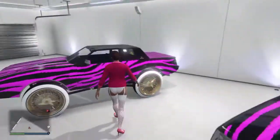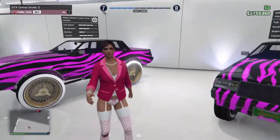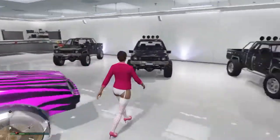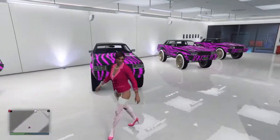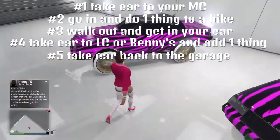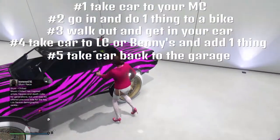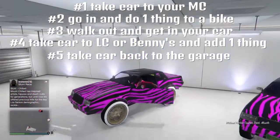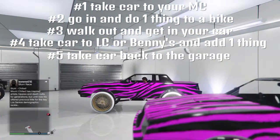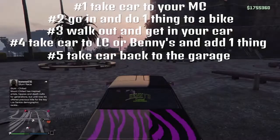Right now on my second character I'm only level 7, but for a different money glitch I bought a bunch of apartments and stuff on her so I'd have garages to do this. This is a car duplication glitch, so we're gonna get in the car that we want to duplicate — that's the first step — and then take it out of our garage.